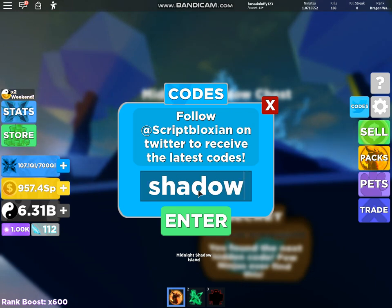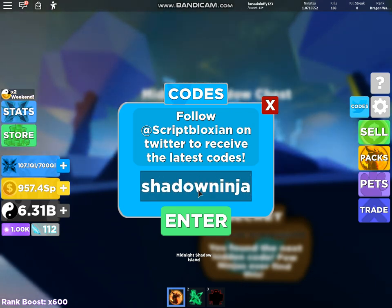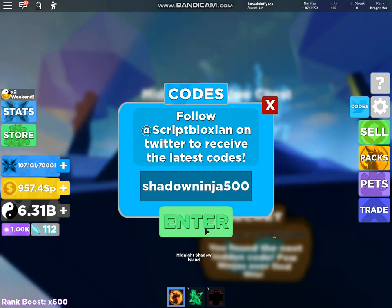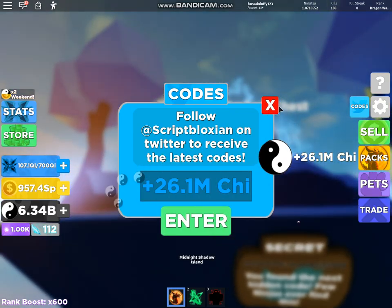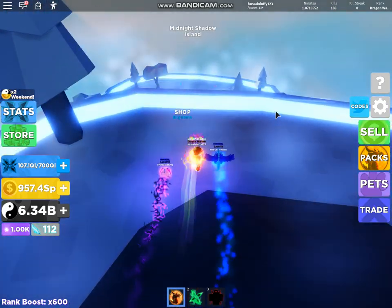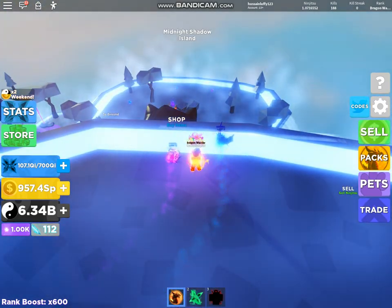Next code is 'shadow ninja 500' and then you get the reward. I'm gonna go open the chest now — the pet chest — and I'll see you guys later.